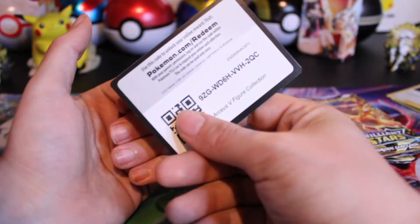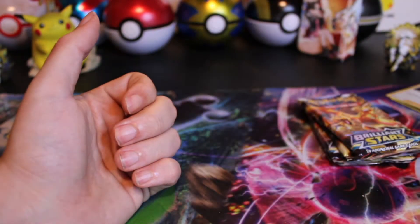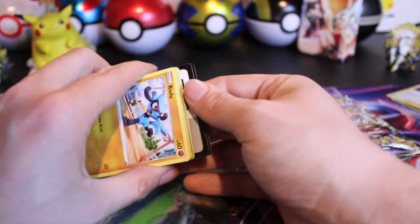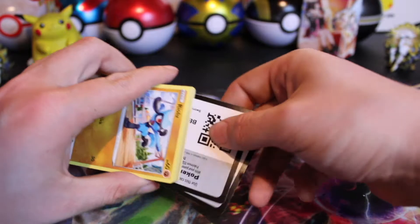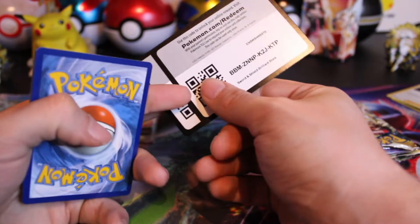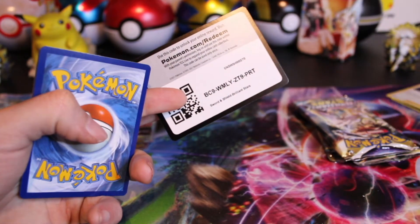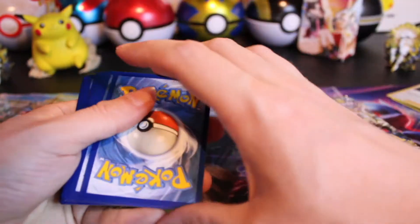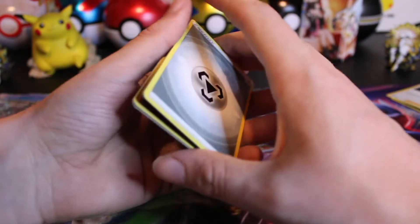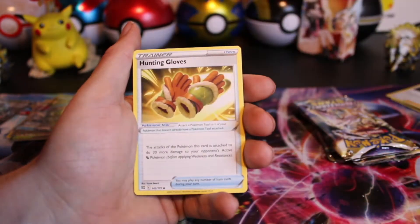Here is the code card for the last RCS collection. I was hoping for two Ultra Rares considering there were two black code cards — if anything those should have been in the other pack. And we got two black code cards again. Sword and Shield, Brilliant Stars still — both of them are the black label. Once is one thing, twice is kind of strange. Hunting Gloves, Vibrava, Riolu, Cherubi, Sawk.